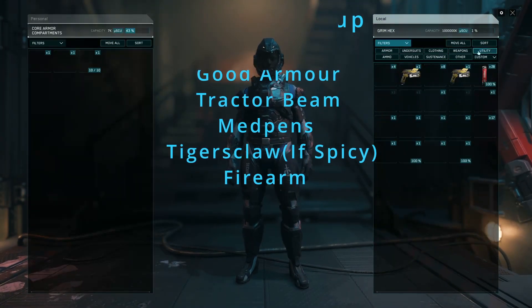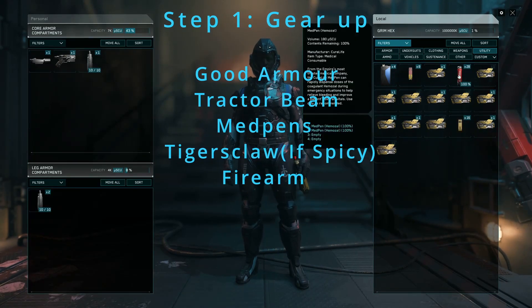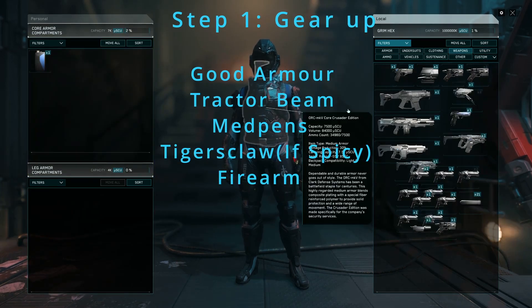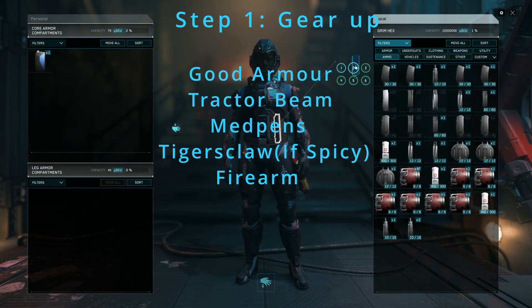While you can get away with doing this in just an undersuited helmet, I strongly suggest good armor, a tractor beam, med pens, a tiger's claw if you plan to play aggressively, and a firearm.